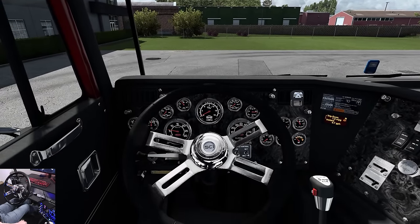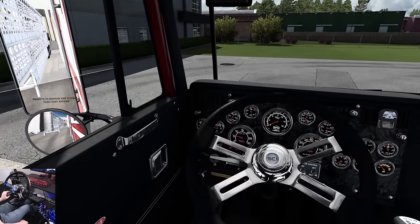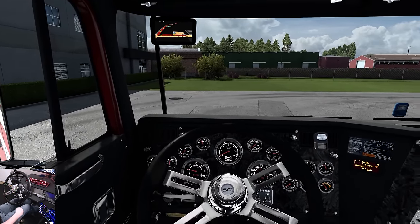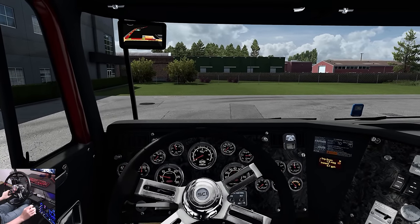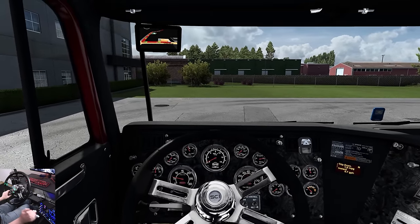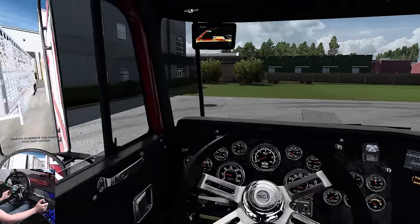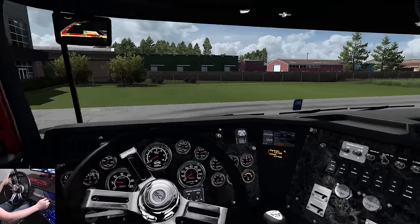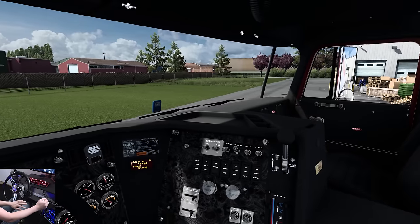There we go, it's all coming to life. We can roll the windows down here — roll down style windows, the hand crank. We'll put this thing into gear — it's a 13-speed — and we're going to get rolling on out of here. Got the trailer back there, yes we do. It's pulling right along with us. Making a right turn out of here.